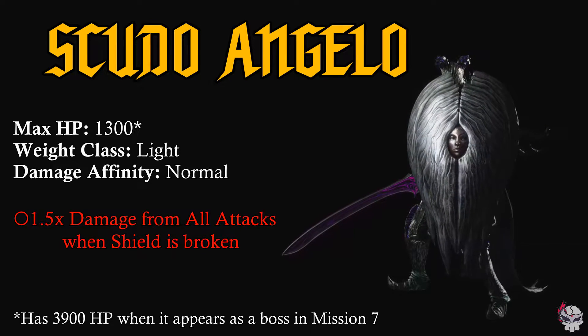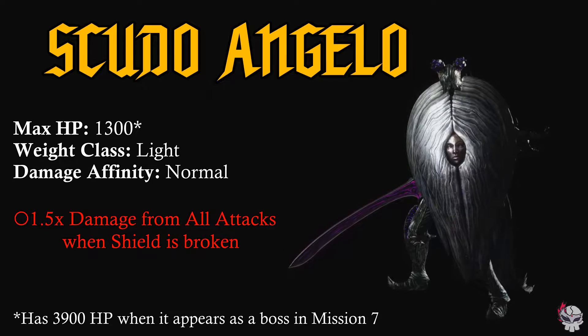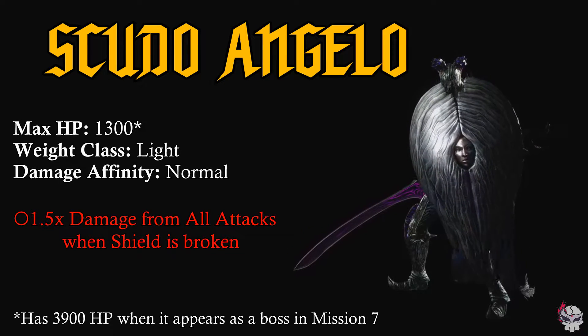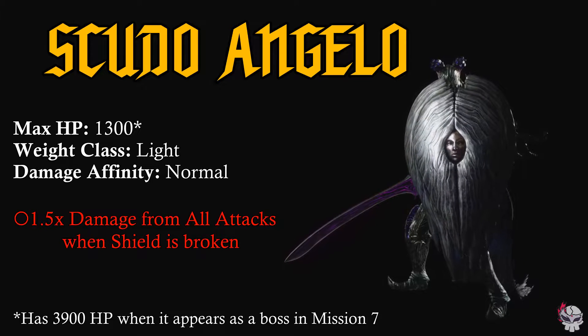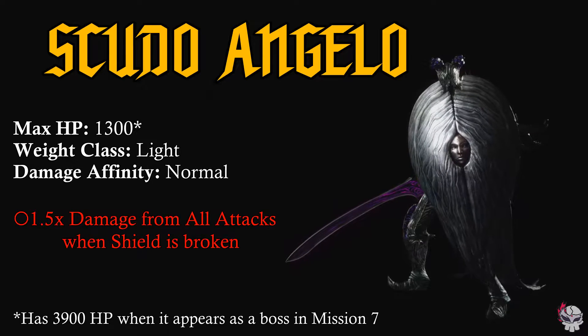Scudo Angelo, the shield soldiers. This enemy is characterized by its defensive style of combat. It has average HP, usually appears in groups, and will probably be more annoying the more aggressive you try to be.